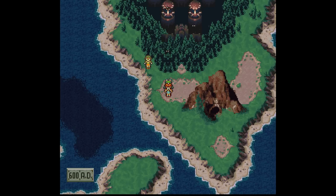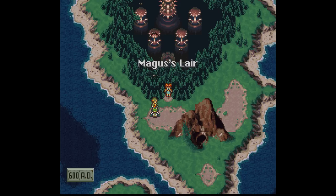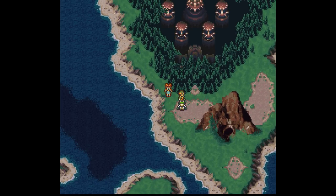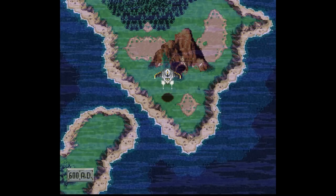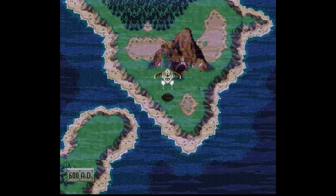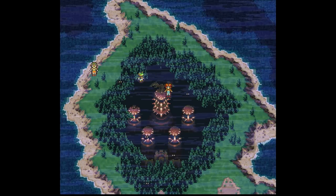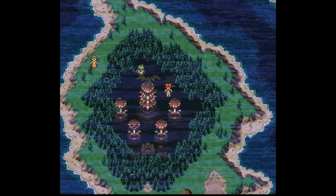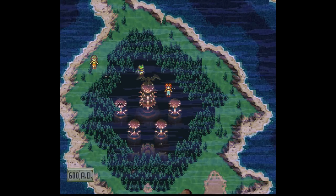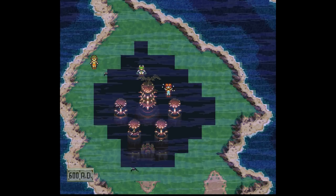Normally, Magus' castle on the overworld map is outside the player's view. If you could just squeeze past that mountain in the south, you'd probably be able to see the entire thing. Even when you get the Epoch later in the game, Magus' castle disappears so you can't see it even then. But if we move past the boundaries, there is more to this castle — you can actually see the stone dragon that's supposed to rest at the top of it, and if we remove the trees wrapping around it, you can also see the gates to his castle.